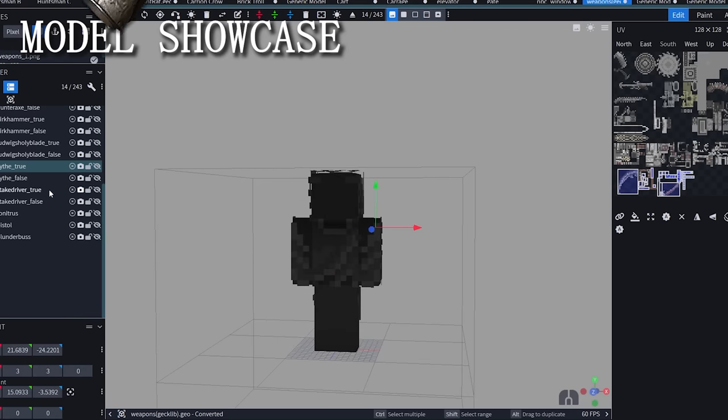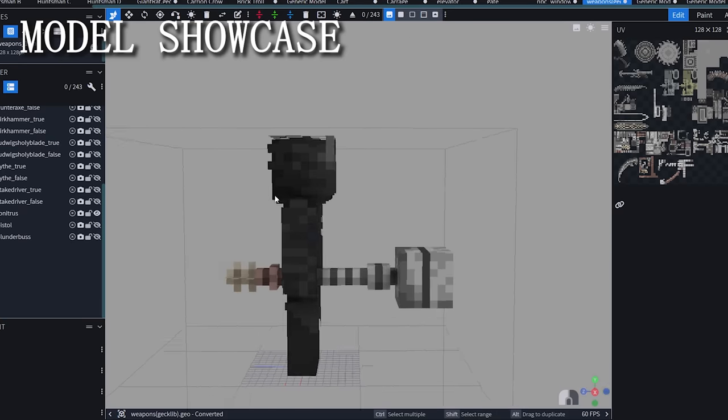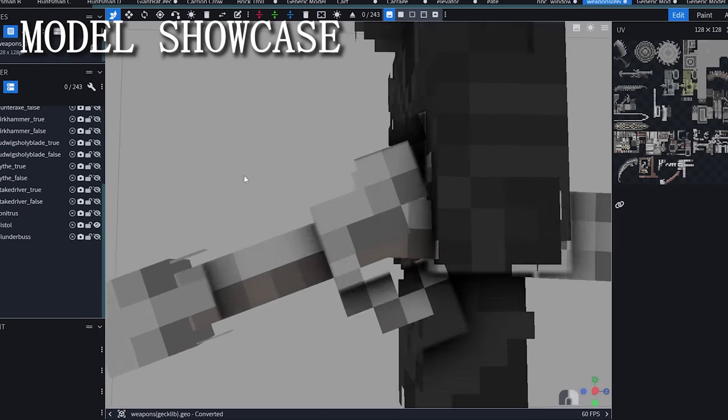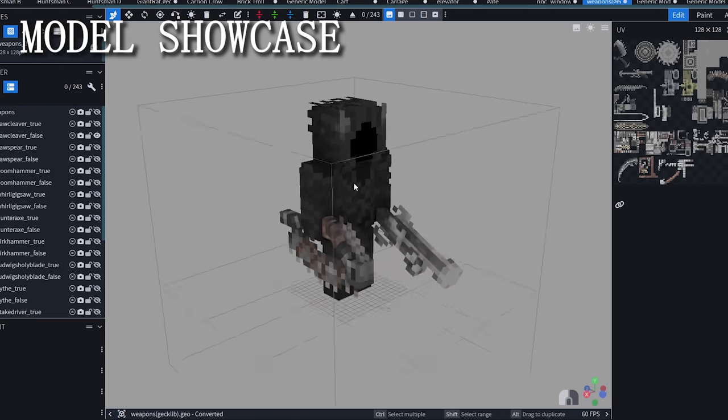We have guns too - made a Thunder Pistol and the Blunderbuss. The plan is to make some kind of a parry system in the future. Would be awesome. So we have that too.